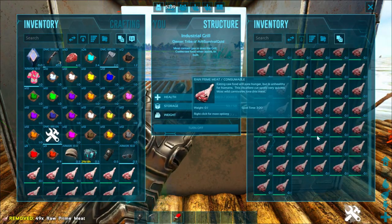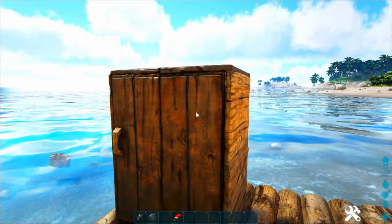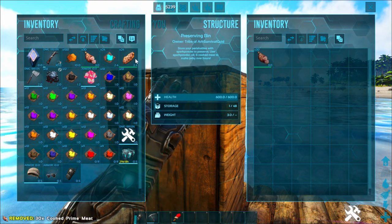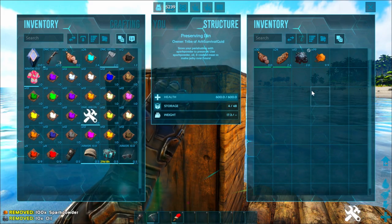Just in case you didn't know, the industrial cooker will not work for cooking meat, prime meat, or any event recipes. For the recipes that require jerky, make a preserving bin and put in cooked meat or cooked prime meat along with one oil each and at least three spark powder, and come back in about 40 minutes and it will have cooked into jerky.